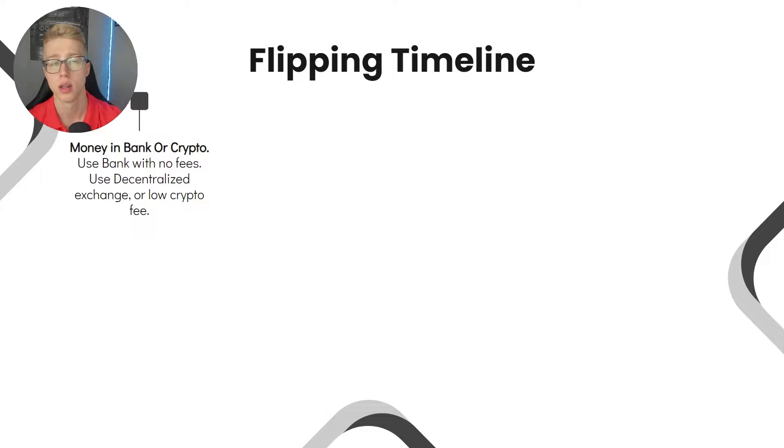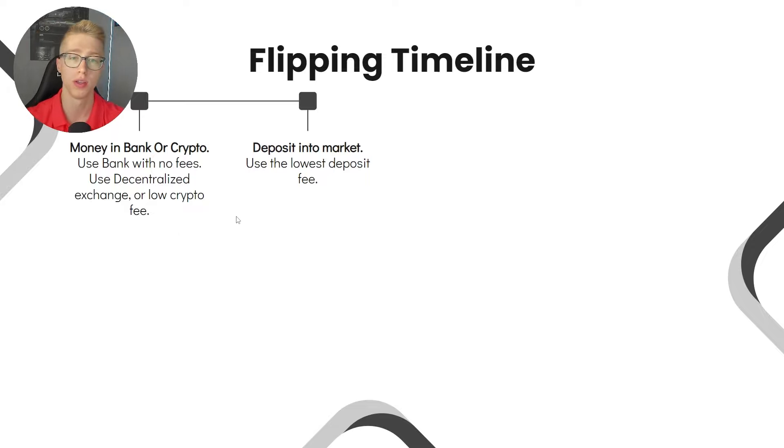For the lowest sending fees, consider using a decentralized exchange. With centralized platforms like Coinbase, they pay the real-time fees but charge you a fixed amount and take a small profit. With a decentralized exchange you pay the actual real-time fees directly. It takes some time to set up, but it's worth it for lower fees if you're moving money frequently.